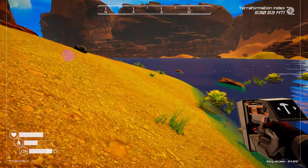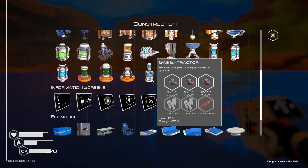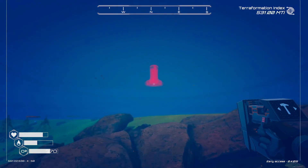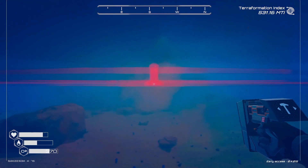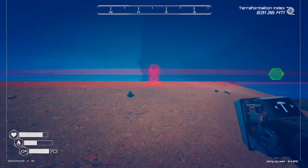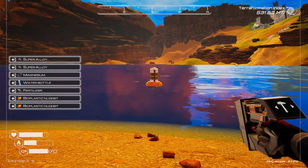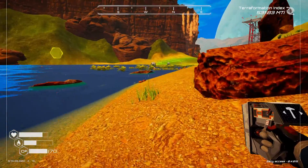Let's get this algae generator in. I'm going to put it out over on this side. I can't place it while I'm underwater — that's fine. There we go. So that will give us another algae generator.